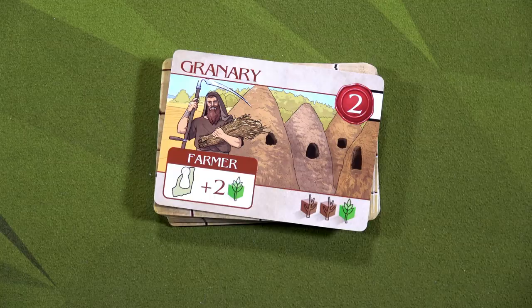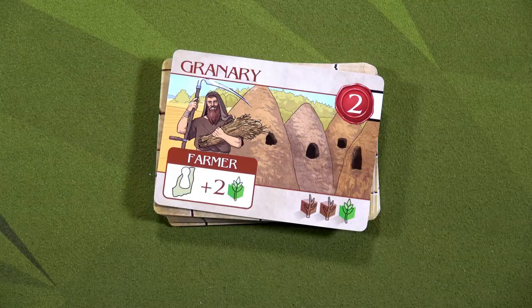And there you have it — that's the setup for Wisdom of Solomon in solo mode. Hope you're excited to help me take on Jeroboam. Let's see if we can do it. I hope to see you all in the playthrough.